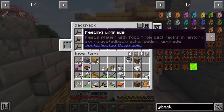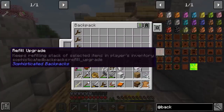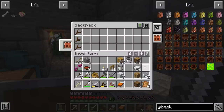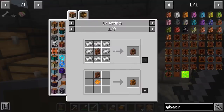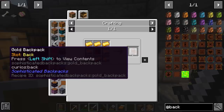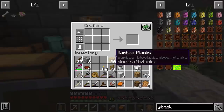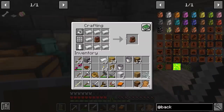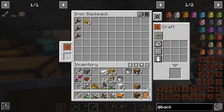There are so many good upgrade options — there's a feeding upgrade that will automatically feed you, a furnace upgrade, magnets, and all kinds of cool things. I thought I'd try the crafting upgrade. When we put that in our backpack, it adds another tab, and there's our crafting table. We can also change the color of the backpack and upgrade it — surround it with iron for tier one, gold for tier two, diamond for tier three, and netherite too. Upgrading with iron gives us more space and an extra slot.